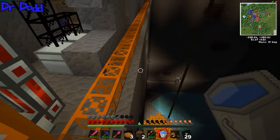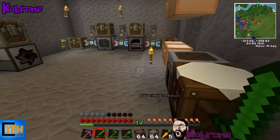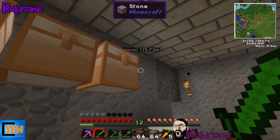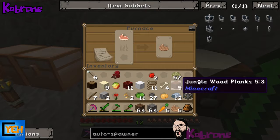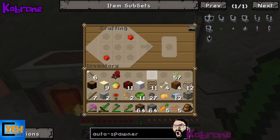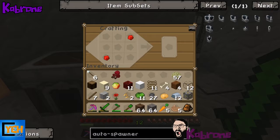We need magma cream for the auto spawner. One player finds one but we need more. Magma cream comes from magma cubes in the Nether - and we don't want to go back there. One player thinks they had some but may have died with them in their inventory. We check around and only find one.